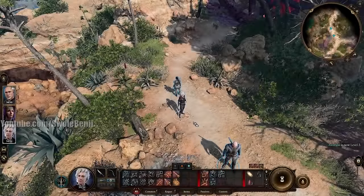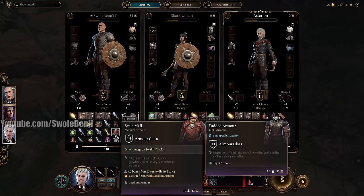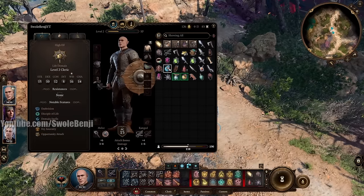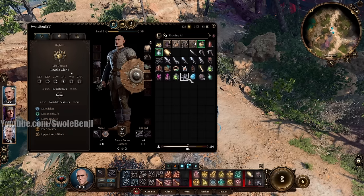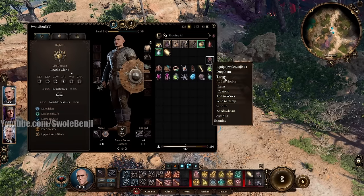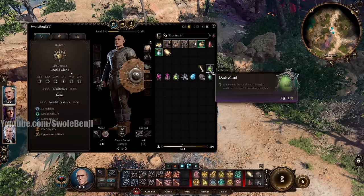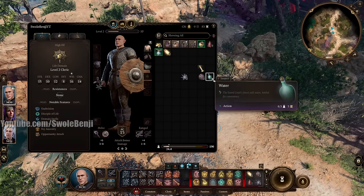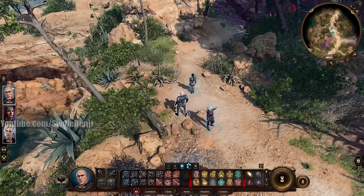One thing to get into good practice is inventory management — items should be sent to their respective characters. Switch to the main character, sort by type, and send the Thieves' Tools and Trap Disarm Kit to Astarion since he'll be doing that work. Send extra weapons to Camp. Send the helmet to Astarion, and all sellable junk to Camp — we'll pull that out shortly.